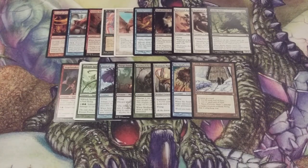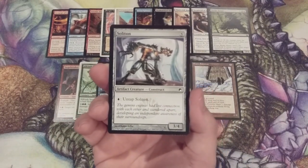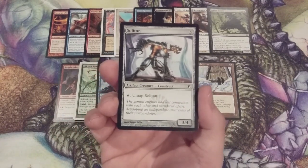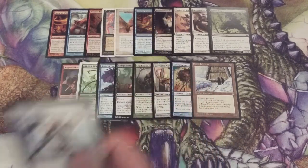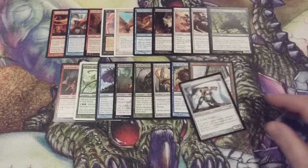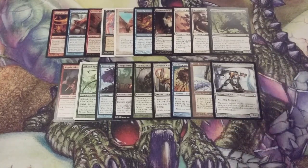Creature number 19, going colorless again. This time it is Soliton, a 3/4 that we can pay one blue mana to untap. You can only activate that ability if you have an island on your side of the battlefield, so make sure you are packing those islands in your basic land library.